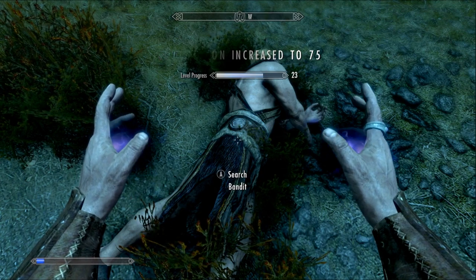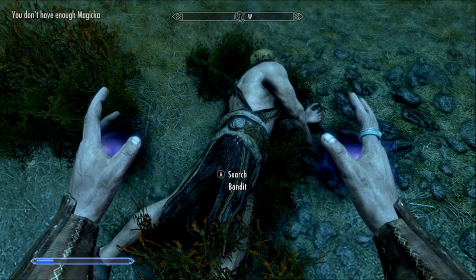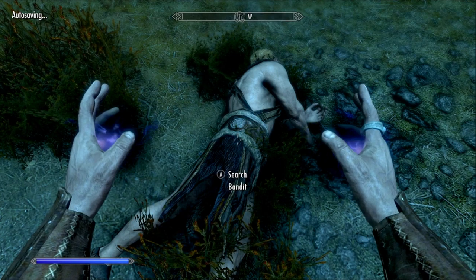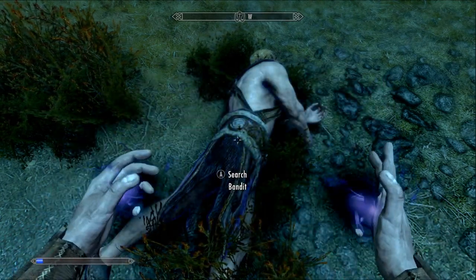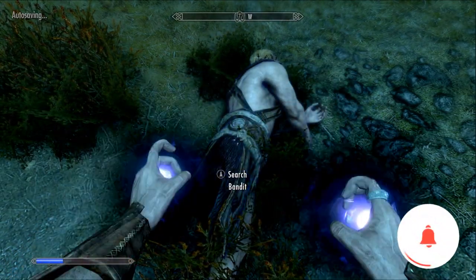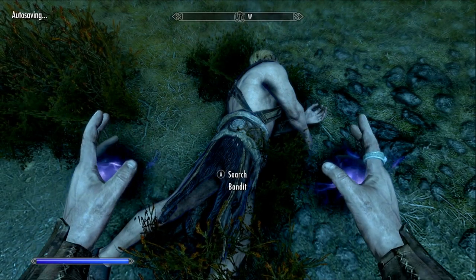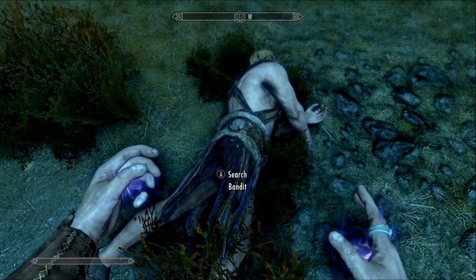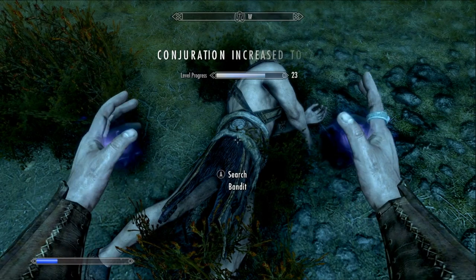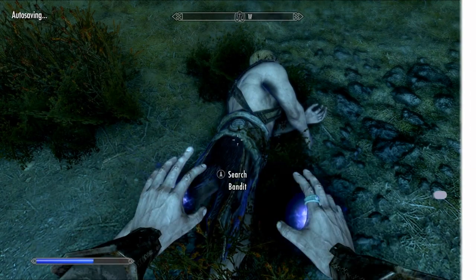Here we are at level 75, and we are about 17 minutes in. About the same amount of time it took to level up sneak has taken to get to level 75 with Conjuration, and that's not a very long time in the grand scheme for how easy this skill is to level up — obviously not as easy as sneak or some other skills like block. This is a very good one, and a lot of people like to level this skill up just to get quick and easy levels early game, just like with sneak. I'm gonna keep going and I'll be back when we hit level 100.